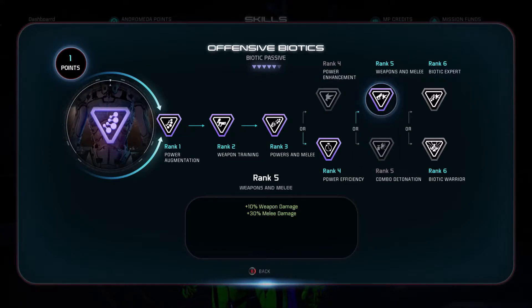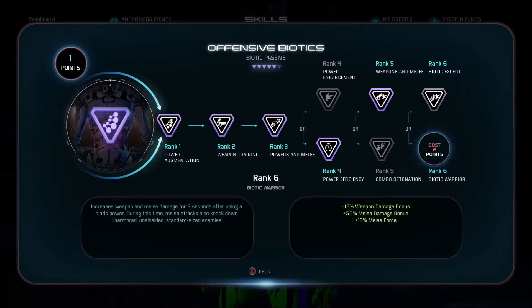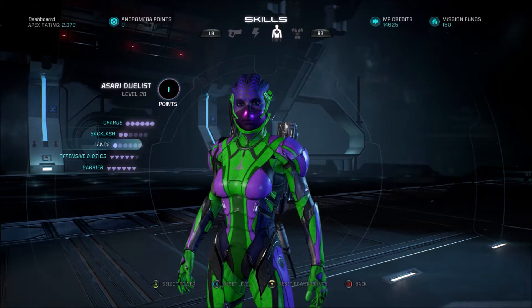For rank five, I went with Weapons and Melee — definitely want to be increasing that melee damage by 30%. Unfortunately we don't have enough skill points to get rank six for this build, but if I were to get rank six I would really like Biotic Warrior, as it increases melee damage by 50% as well as increasing force, so after you use a Biotic ability, if an enemy is unarmored and unshielded, your hit will make them go flying backwards. That's actually pretty awesome.